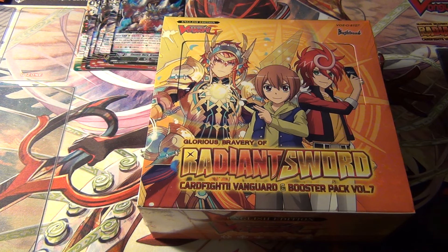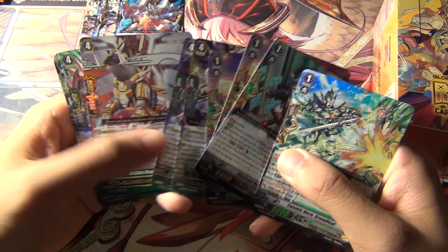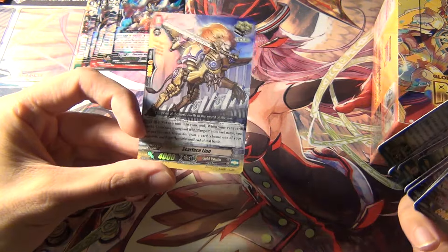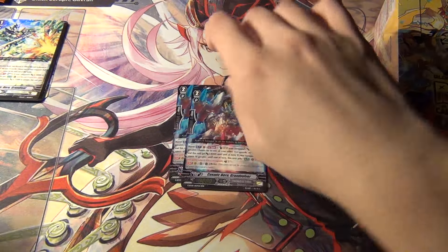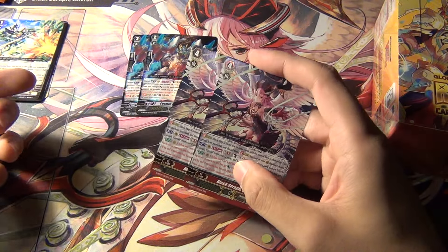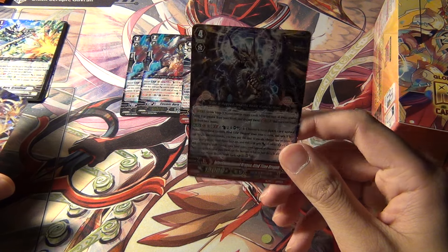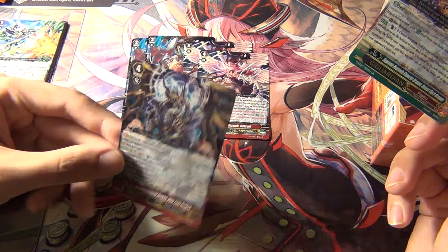Hey YouTube, in this video we're going to be opening up the third box out of four. So far in the last two boxes, all the Double R's have been like defensive type cards, the one exception being the Gear Chronicle Gergaritz critical trigger, which is arguably still sort of a defensive type card. I've pulled two Grand Volvers - Cosmic Hero and two Gaverils - and one Bind Time Dragon, but I don't have any Chrono Fangs.